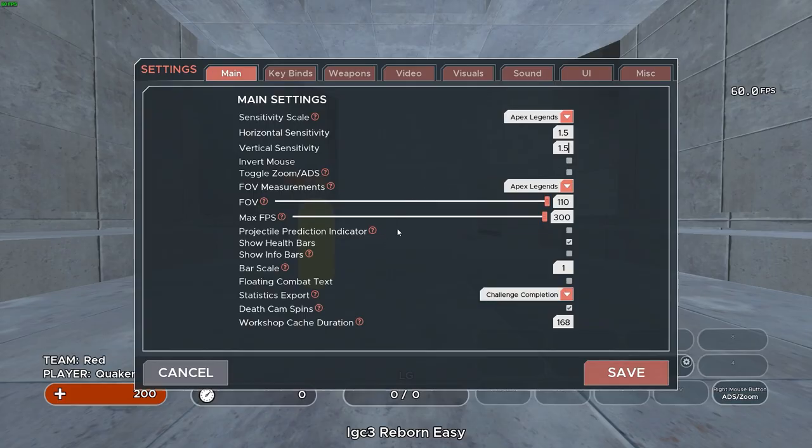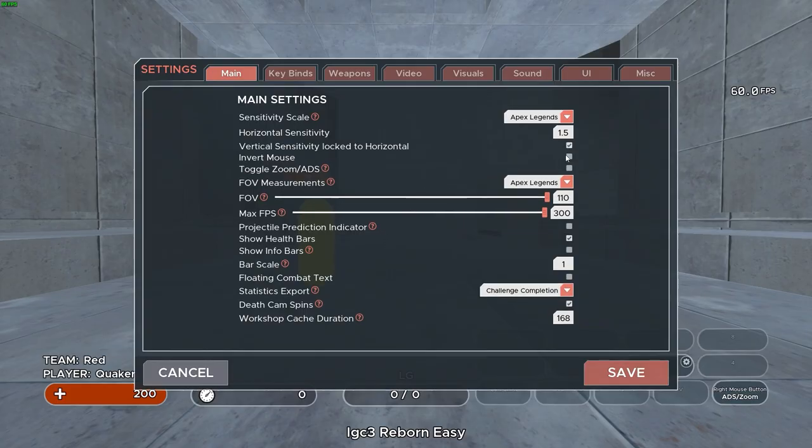Now, back to the settings. Make sure your vertical sensitivity is locked to horizontal by matching the two values — it should then check itself. Make sure your mouse is not inverted. Toggle zoom ADS is really up to you. When it comes to field of view, I recommend setting it to your in-game values. I think the practice translates better when playing on the most similar settings.